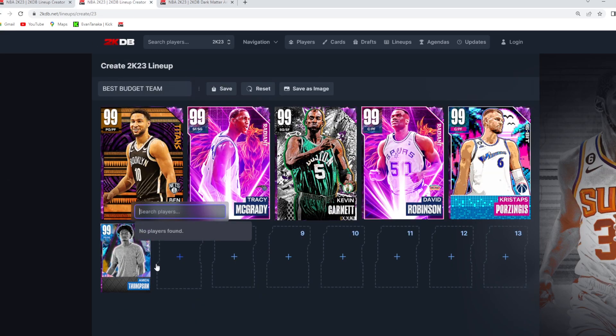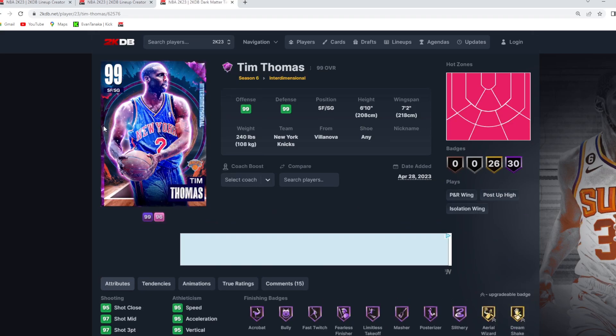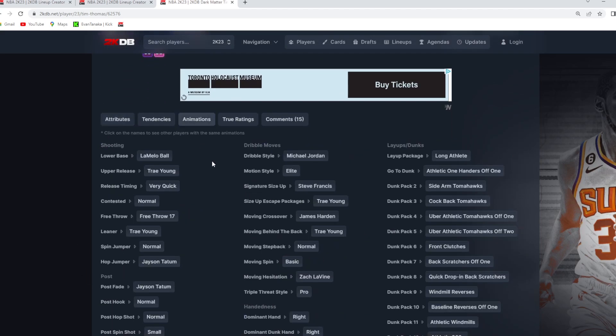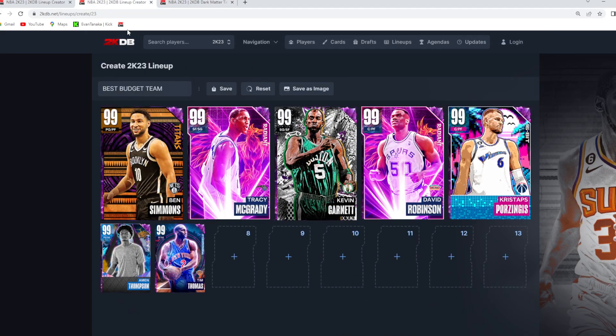I think having Amen Thompson next to Tim Thomas is going to be a really good pairing of offense — both these guys can score at such a high level. This is another kind of shocking one: the fact that a 6'10" shooting guard with a 7'2" wingspan is actually a budget price. I'm looking on Xbox and I see multiple for 25K, 22K — this card is legit around 25,000 MT, which is such a good price tag for a 6'10" shooting guard. Tim Thomas has one of the best quick three-hunting jump shots in the game with the LaMelo Ball base, Trey Young upper on very quick timing. He's got the Trey fade, some of the best triple-threat on the team, moves super quick in-game, really good defensive tendencies. To have this card on a budget squad is kind of ridiculous — I just can't get over how good of a budget team you can build right now in MyTeam with Season 8's market completely dropping.